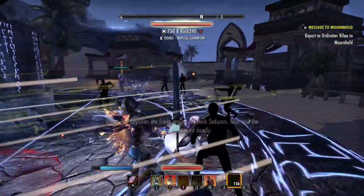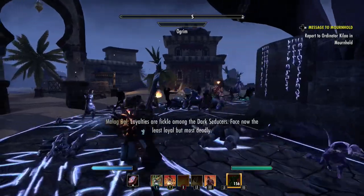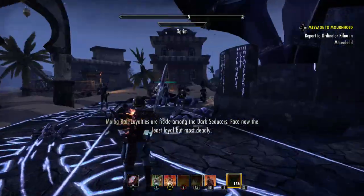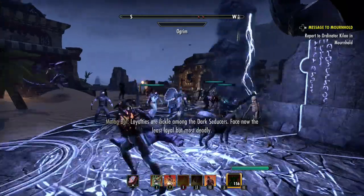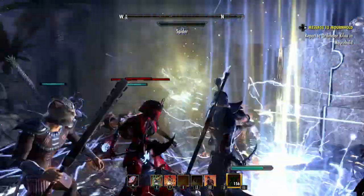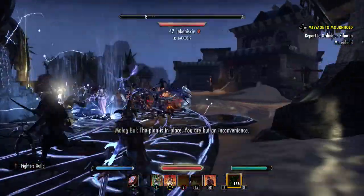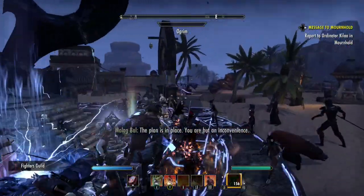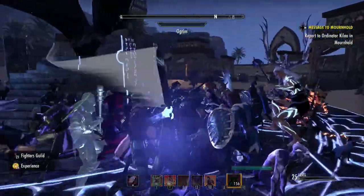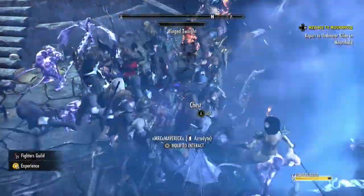That's pretty much it. There's really nothing more I can explain, because if you just follow the people around, they will show you where to go. They'll know where the guy spawns — he's gonna spawn over here, at least. They'll tell you where the chest is. Honestly, this is great for new players, people who are under level 50, but obviously it also attracts people above level 50.